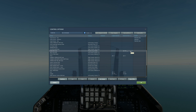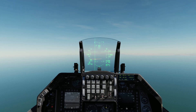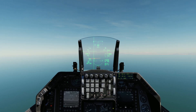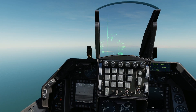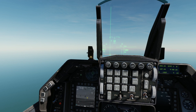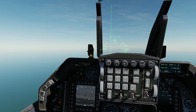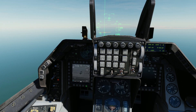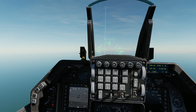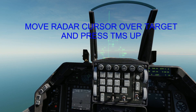Let's pick up the flight. Our first attack will be done using the TGP pod. The reason we're going to use it is we can detect targets at a further distance and we can also make out what they are. So we're going to look at our biggest threat, which is going to be an IR mobile SAM launcher. We've got that locked up.